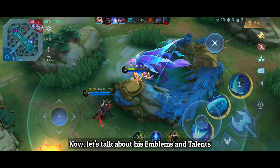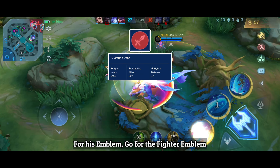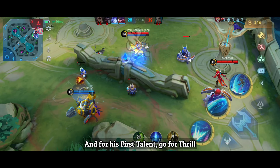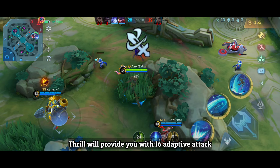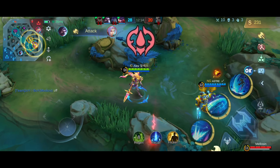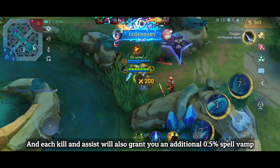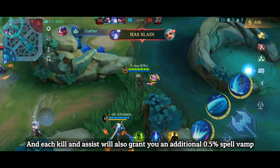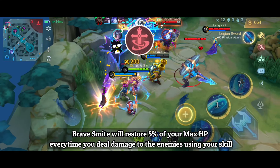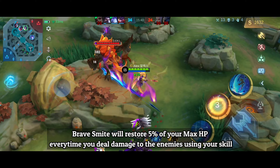For his emblem, go for the Fighter Emblem, as it is the most suitable for Alpha. For the first talent, go for Thrill, which provides 16 Adaptive Attack. For the second talent, go for Festival of Blood, which provides 6% spell vamp, and each kill and assist grants an additional 0.5% spell vamp. For his core talent, go for Brave Smite, which restores 5% of your max HP every time you deal damage to enemies using your skills.